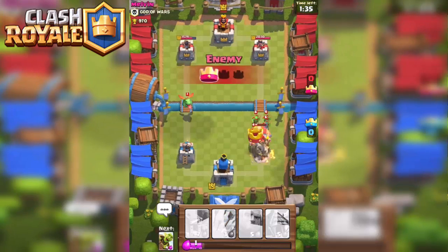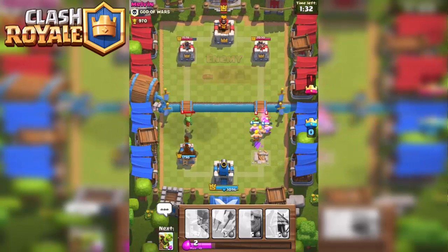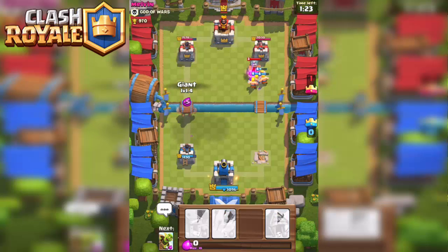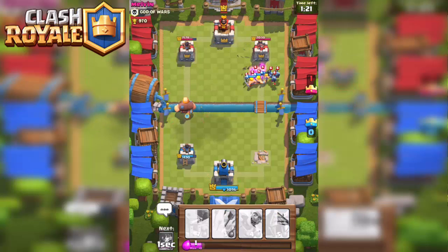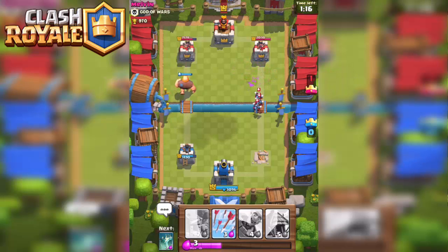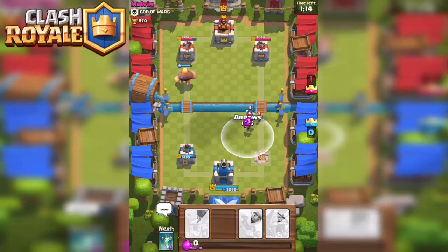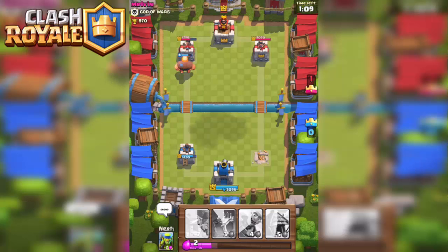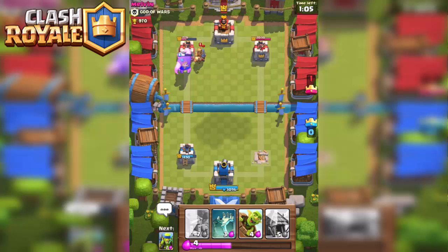I have nothing to protect from this so we're pretty much screwed until it runs its course. There's a baby dragon on the left side — I have nothing to protect from it. Now we can return the favor — send a giant. Those barbs are gonna hold for a minute. Let's see what damage this giant can do before he gets taken out by this Prince. Get it down to 500 — at least one more hit. 461 — nice!